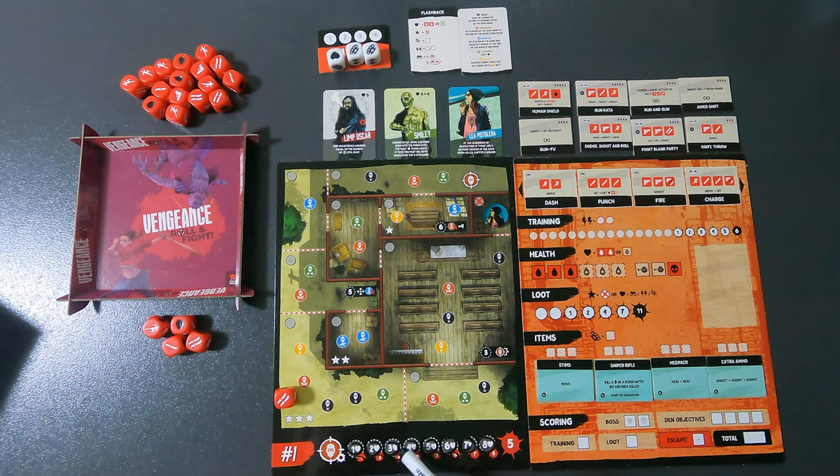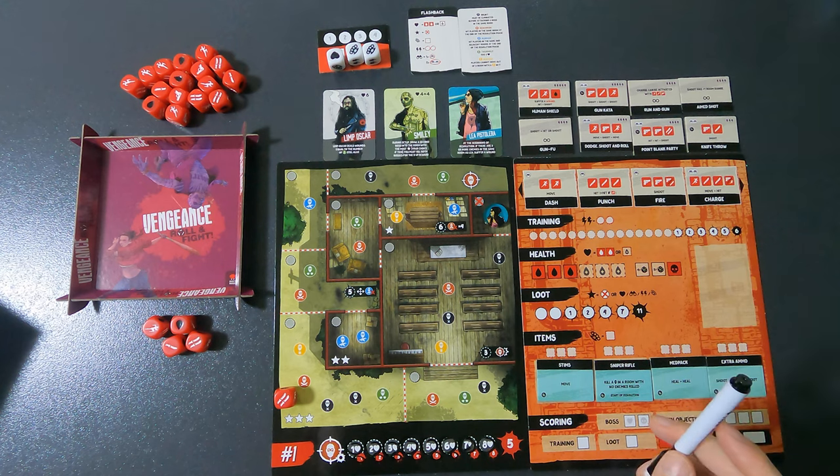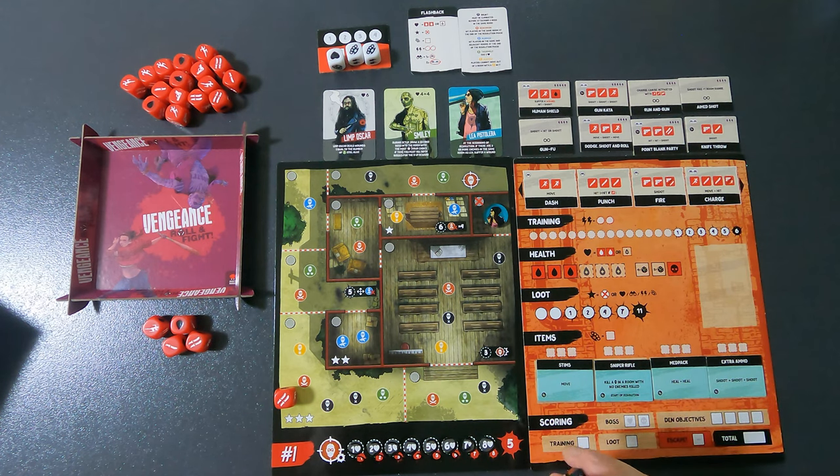The boss damage track is also important. As you injure the boss, you cross out spaces from low to high — unlike most games. At the bottom of each crossed space you'll see the points you get for dealing that damage. That's why this track is here.